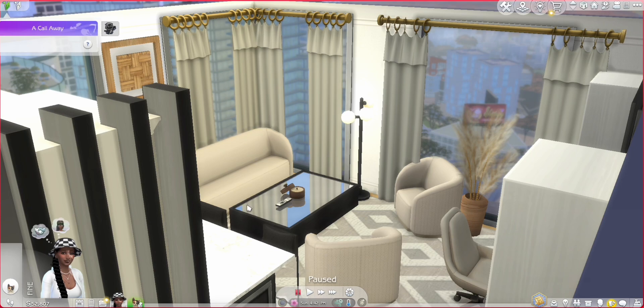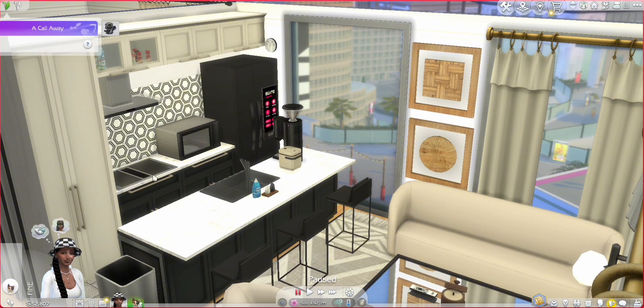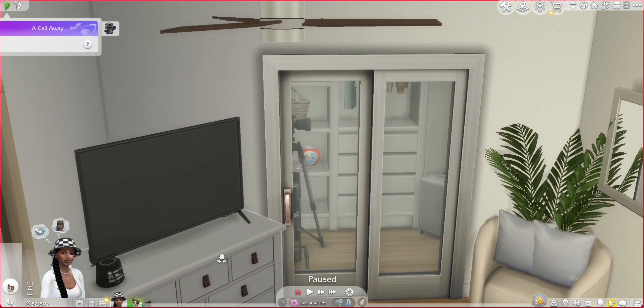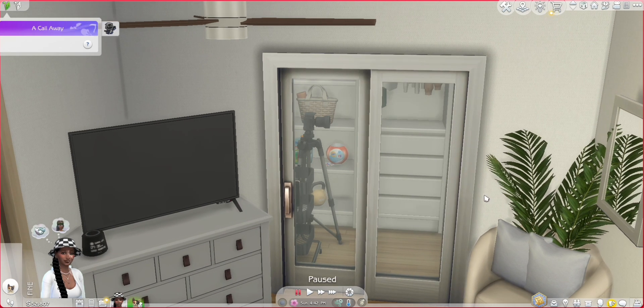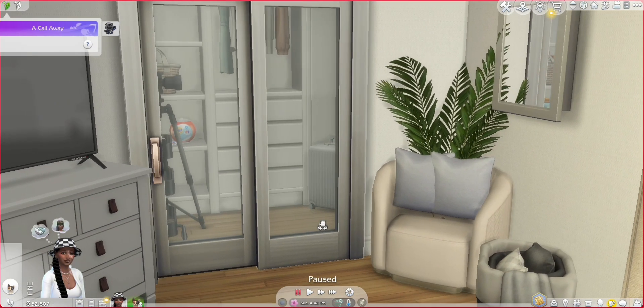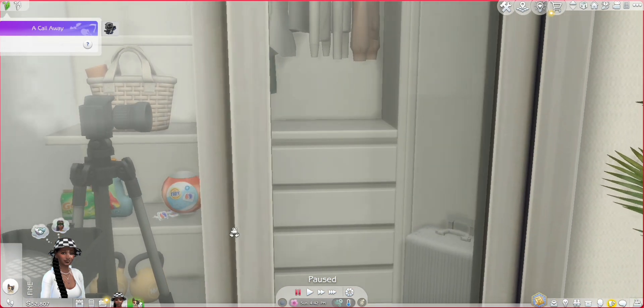This is another angle of the living room area, and on the opposite side is her kitchen. Over here is a little bit of her bedroom — we've got some pictures of her, her basket, and three triangle mirrors on the wall, and her bed. On the other side of her room there's a dresser, a TV, some little music stuff, and a little seating area with extra pillows and blankets and a mirror.